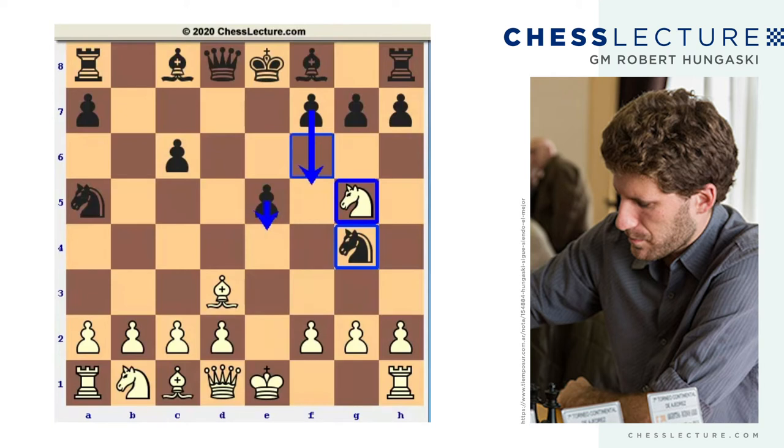It doesn't matter which variation black plays — whether it's knight d5, h6, or knight g4 — they all share this common theme. Let's not forget, black has sacrificed a pawn, black has a shattered pawn structure, and a terribly placed knight on a5. So black needs to get some serious compensation here in order to justify all of these things, and at the core of that compensation, this f5-e4 plan is always there. This is simply a different way of going about the same idea.